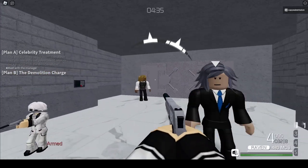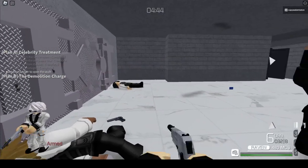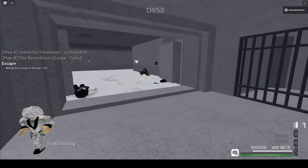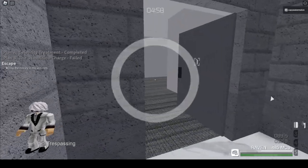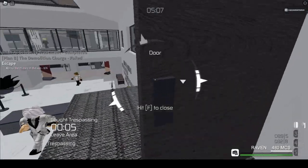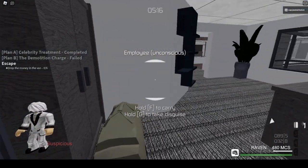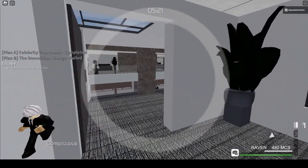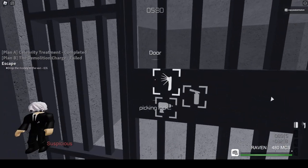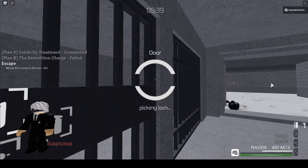Once you're in position, kill both guards and take the manager hostage, then move him right here. Once he opens it, shoot him. Then come outside and make sure there's no one right there. If you're about to get caught trespassing, sprint outside the windows and come back and take the disguise — now you're an employee, so you can go in here without them being suspicious. Now you're going to lockpick this.